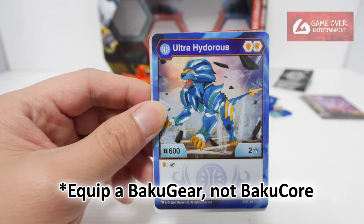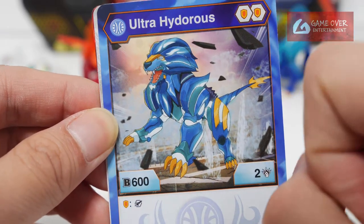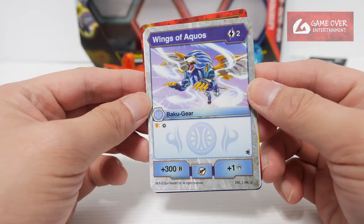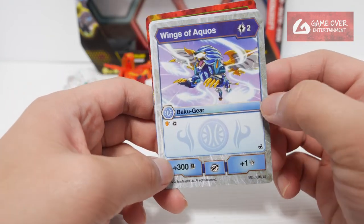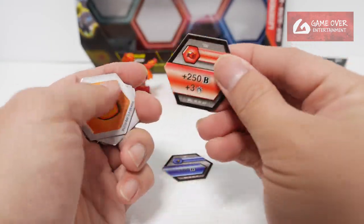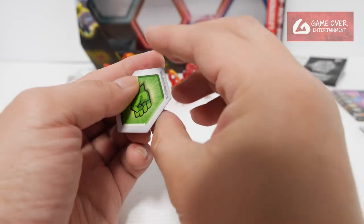And we have Aquos Ultra Hydras: Double Shield, 602, equip a Baku Core on a shield. The Hydras card image looks very strange — the shape of Hydras's head looks odd, like his entire body is shrunken. The Baku Gear is Wings of Aquos — I was correct. Two energy to use, plus a call from the field on a shield, plus 300 B and plus one damage.